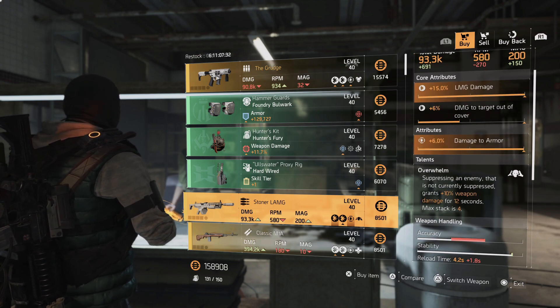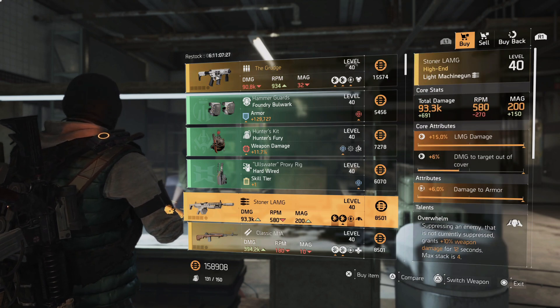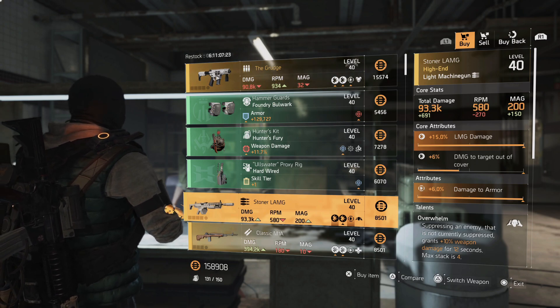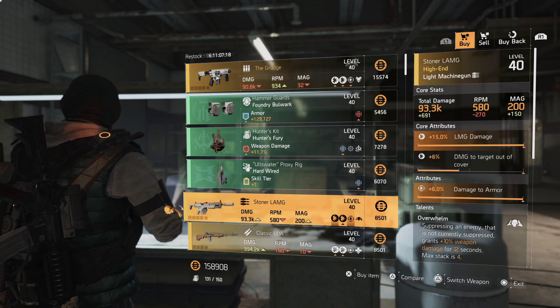They do have a Stoner LMG here. The damage-to-targets-out-of-cover roll actually turns me off on this one, so I'd probably pass on it as something I'd use. But if you need 15% LMG damage for your recalibration library, or the 6% maxed-out damage to armor on the recalibration library for LMGs, here you go.